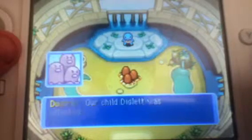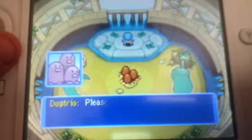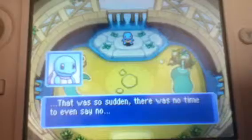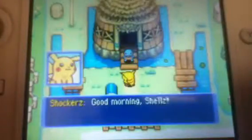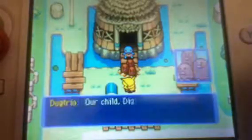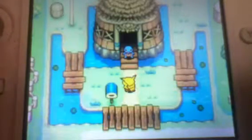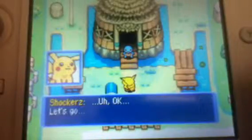That would be the Dog Trio. This is where he talks about Diglett. Good morning Shells. You just have to go on a rescue mission? Yes. Our child Diglett was captured — kidnapped. Sorry guys, I'm really tired. Okay, let's go.